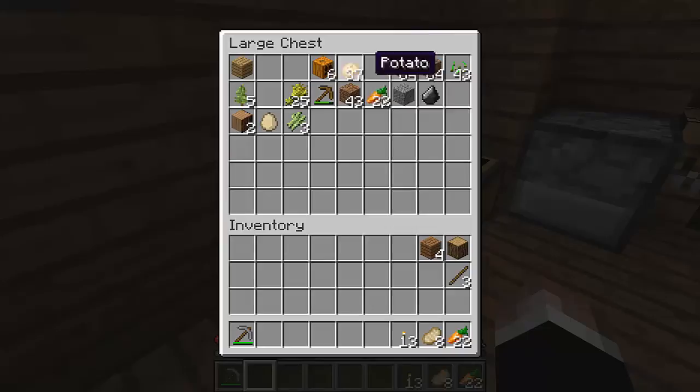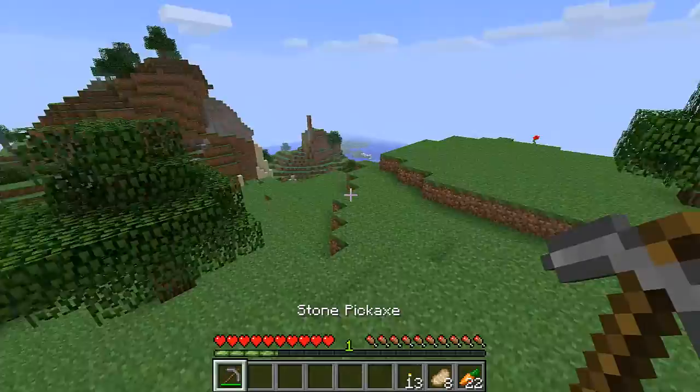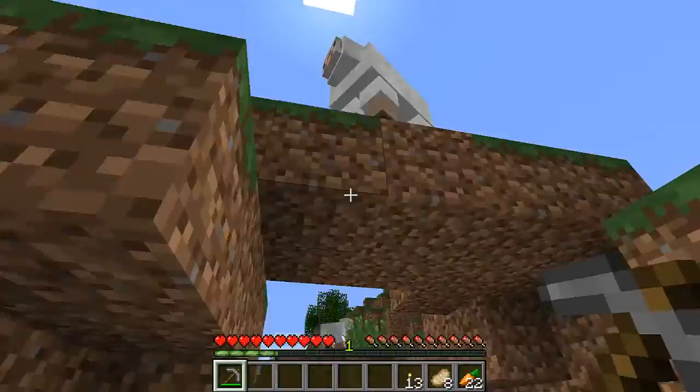As you can see, I raided it. Took the carrots and potatoes — because, I mean, really, what else are villages for? Good times. It was in the middle of an ocean, which was weird. So we're going to go find a place to turn into our first mine. I don't want it to be too close, because I don't want to ruin the natural beauty of my ecosystem. I shall call this Sheep Pass.